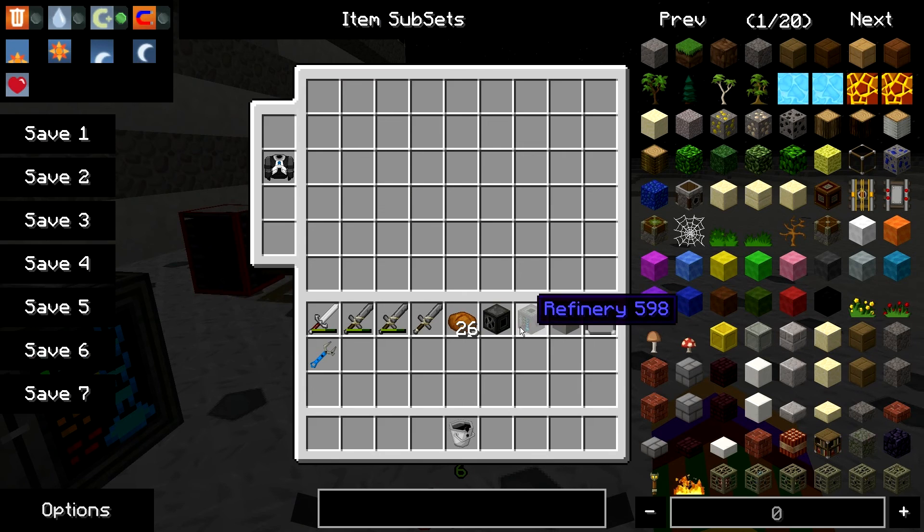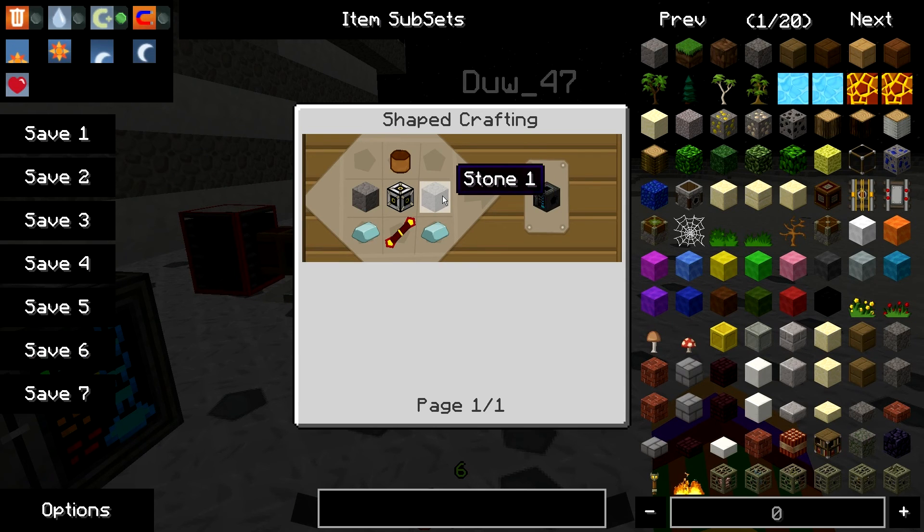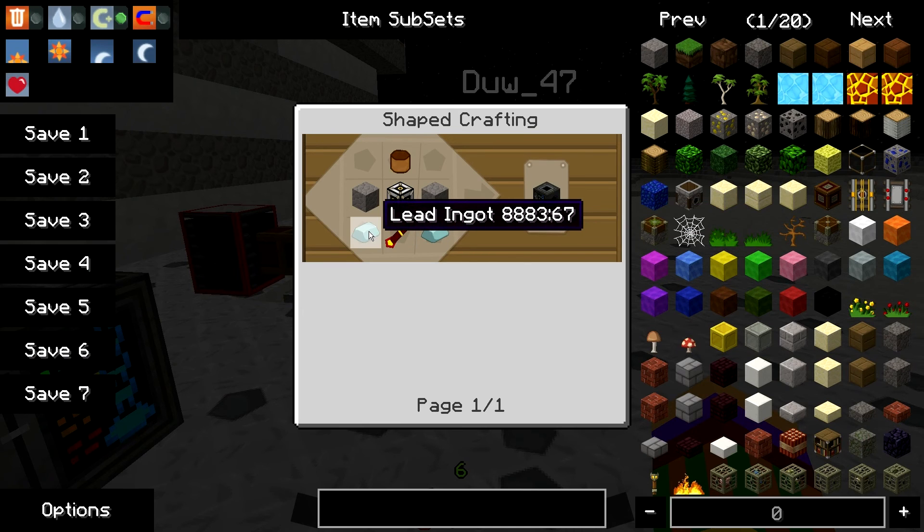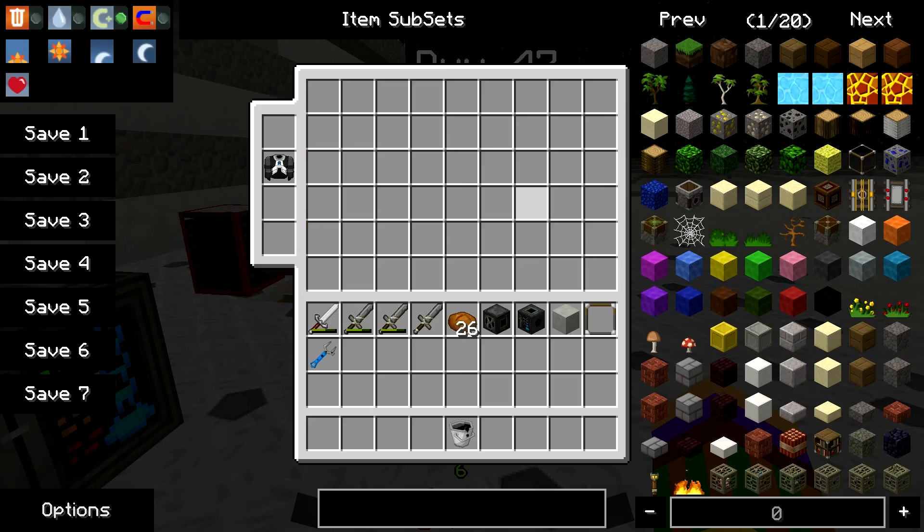So for the recipe: stone there, LED there, stand there, machine frame there, and copper canister there. Yes, pretty simple in a way - kind of simple.